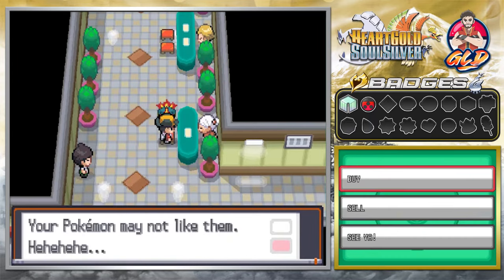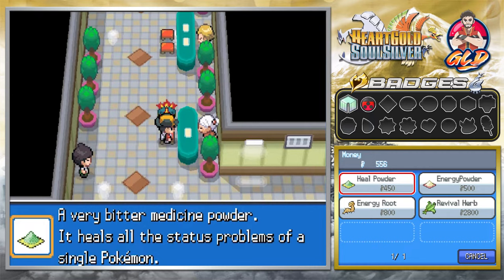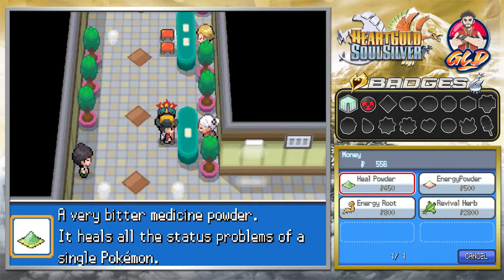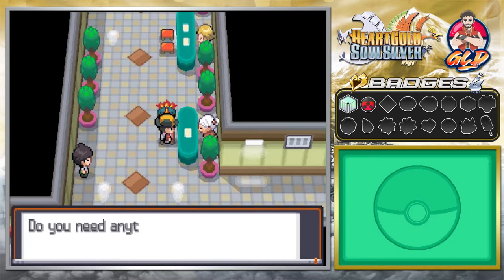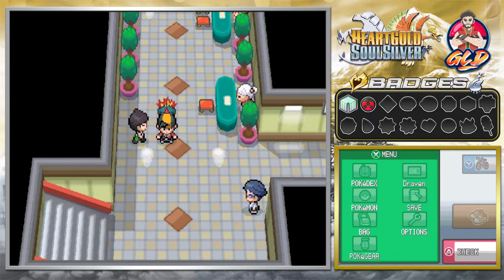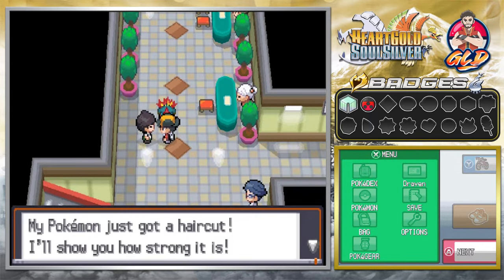There's also a lady selling herbal medicine — Heal Powder, Energy Powder, Energy Root, and Revival Herb — which work as healing item replacements. The catch is that using these items will lower your Pokémon's happiness. For example, if you have a Golbat that evolves through happiness and you use these on it, it won't work out. So we're skipping those since we need our happiness intact.